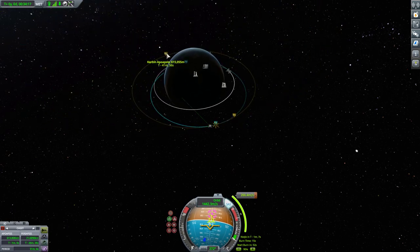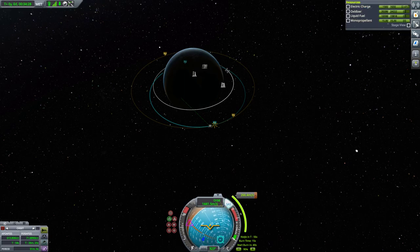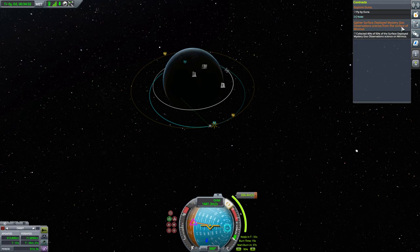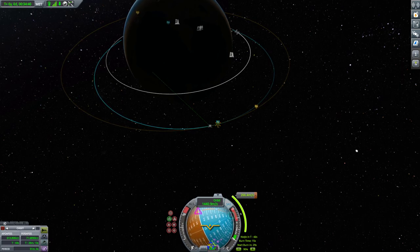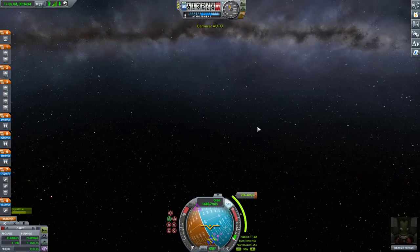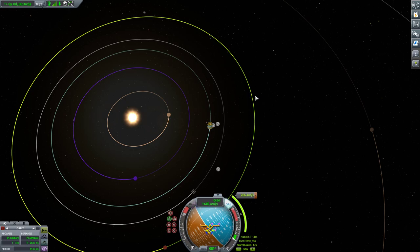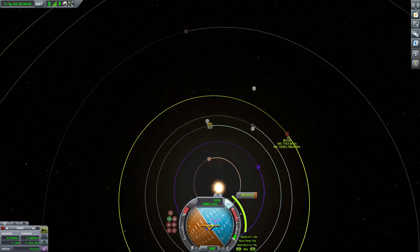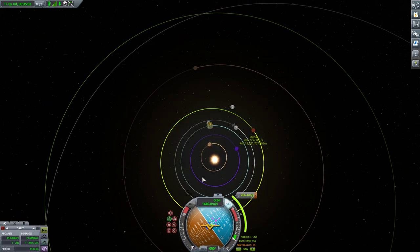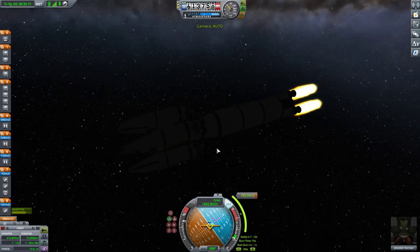Right now I'm putting myself into a parking orbit of 600 kilometers, which allows me to advance time to the max. The transfer angle between Kerbin and Duna is about 44.36 degrees — Duna needs to be about 45 degrees ahead in relation to Kerbin for a transfer. Right now it's way behind me. I'm going to have to rotate around the sun almost twice until Duna is in the right position. This is going to be a lot of time warping.